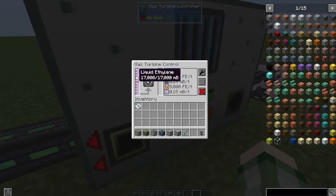If we come into the turbine controller, you can see that I'm filling it with liquid ethylene from Mekanism. There are five turbines on this, and it's generating 5,000 RF or FE a tick.